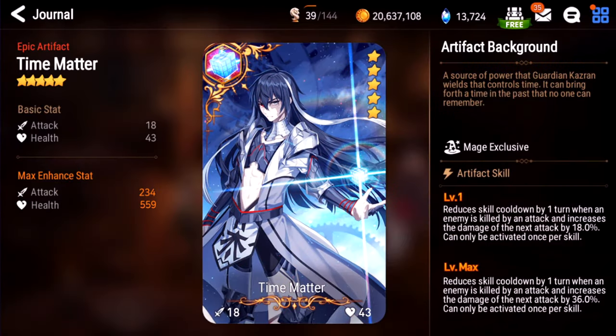Time Matter. Not bad in PvE, and it has some limited uses. Some people use this with Ludwig, but again, it requires you to kill someone to get the bonus, and that's a pretty hard condition to fulfill. I give this a C-.